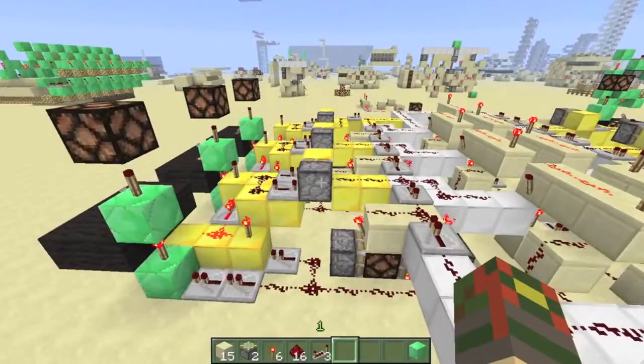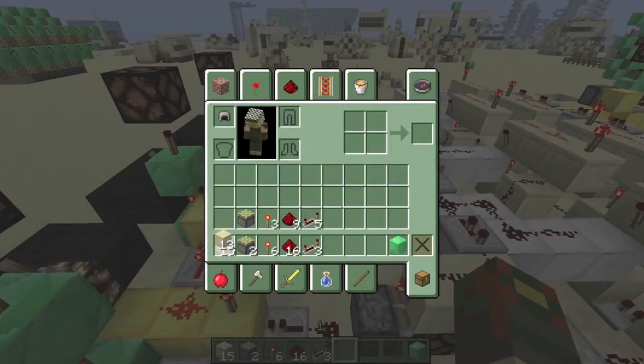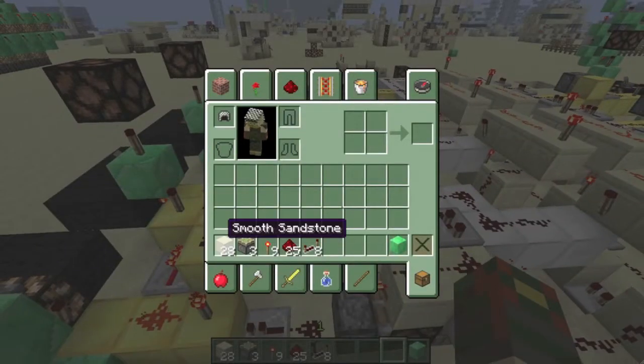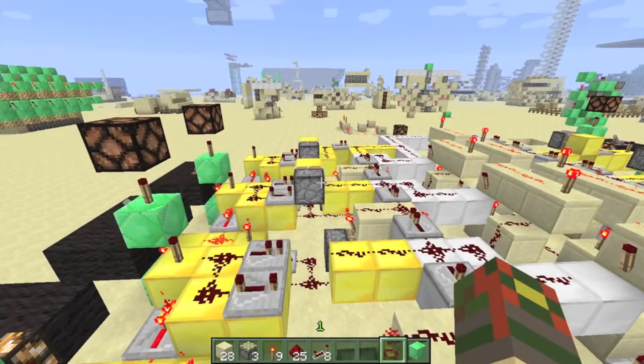And if you want to add the skip function to it, you would want to add 13 more smooth stone, one more sticky piston, three more redstone torches, 19 more redstone dust, and five repeaters per module. So the full module for the skippable counter is 28 blocks, three sticky pistons, nine redstone torches, 25 dust, and eight repeaters.